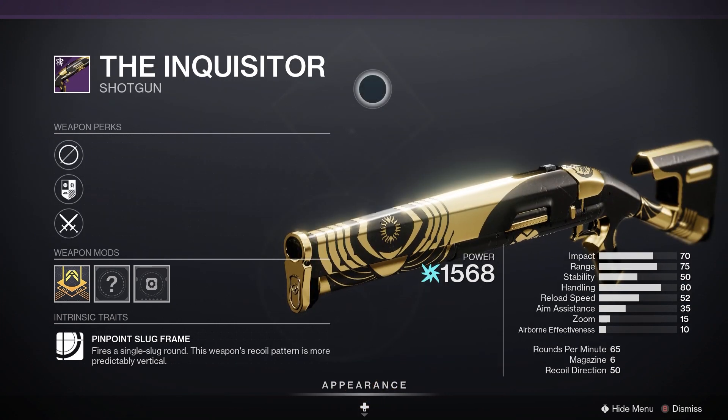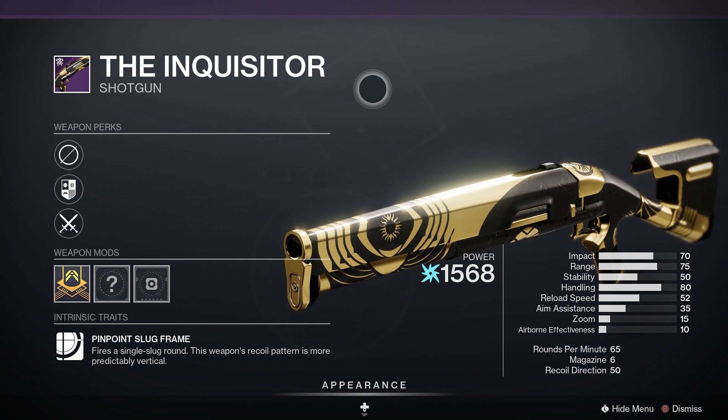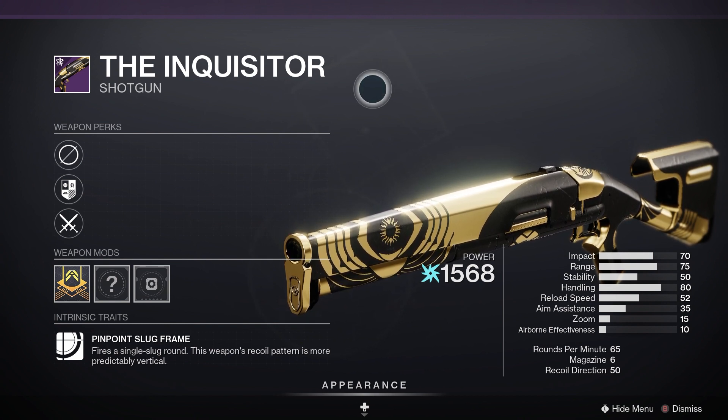Finally, we have The Inquisitor — this one is an Arc energy slug Shotgun. For PvE, Demolitionist and Golden Tricorn would be good, and for PvP, Perpetual Motion and Opening Shot — that is the one you want to go for.